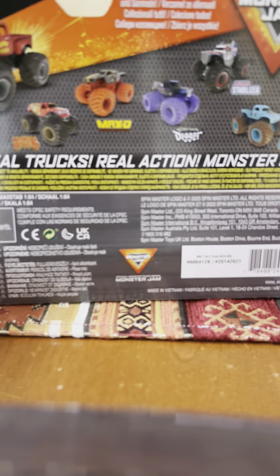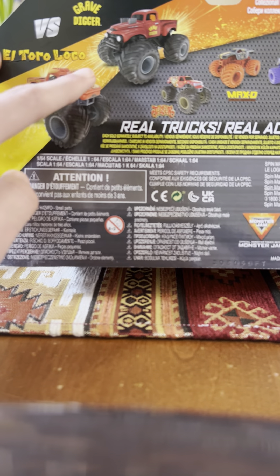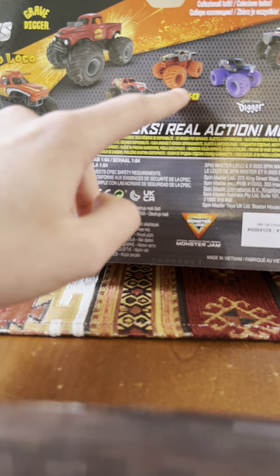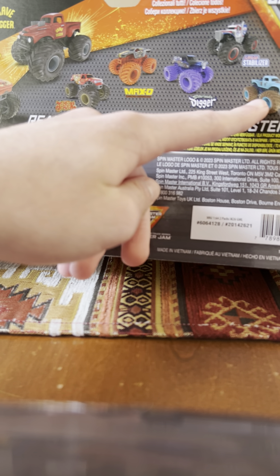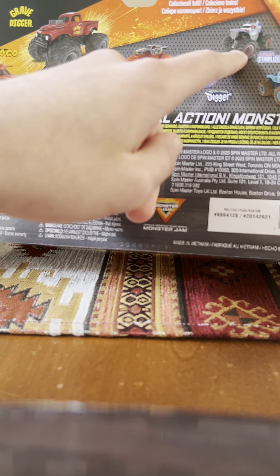Here's the back of it. We got El Toro Loco, the old rag Grave Digger, Red Jester, Maxi with orange tires, some of them with purple tires, Woodplash with dirt tires, Zombie with grey or white tires, and then Lucas stabilizer right here.